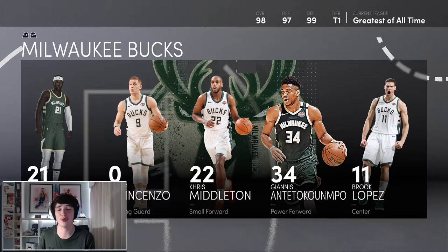They've got Khris Middleton, who's had a huge boost this year. Dante DiVincenzo with Slasher Takeover is incredible. And Jrue Holiday at the top is just incredible as well. All these players can shoot. Giannis has a 73 three-ball this year, and obviously all of his interior badges are incredible as well. A 99 defense, a 98 overall team.